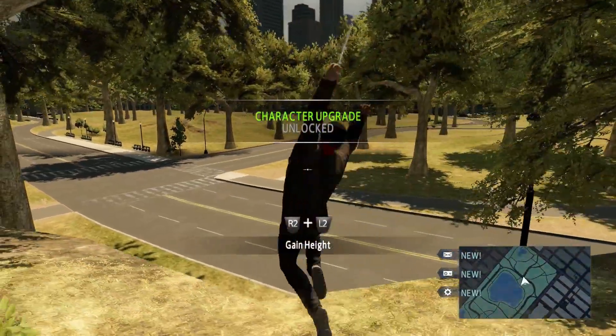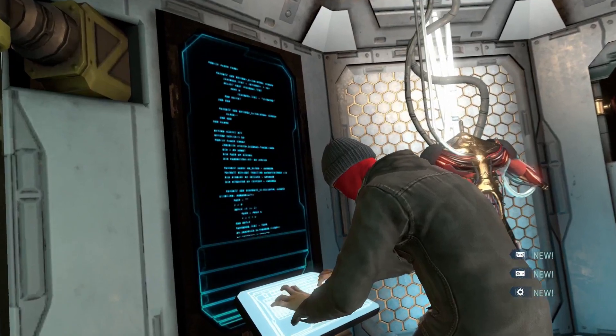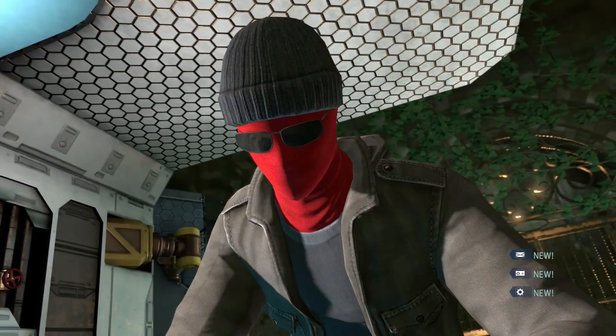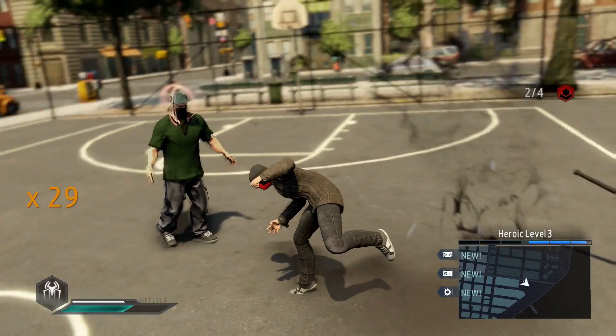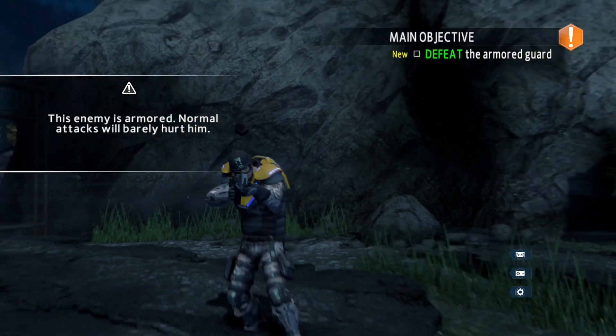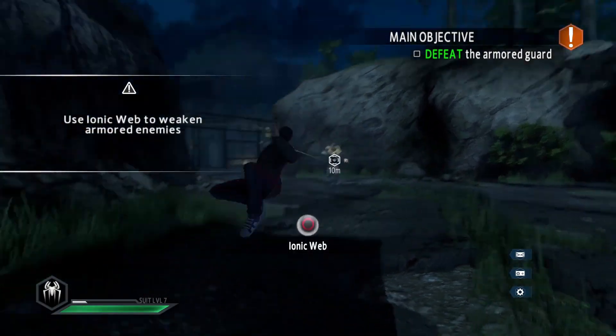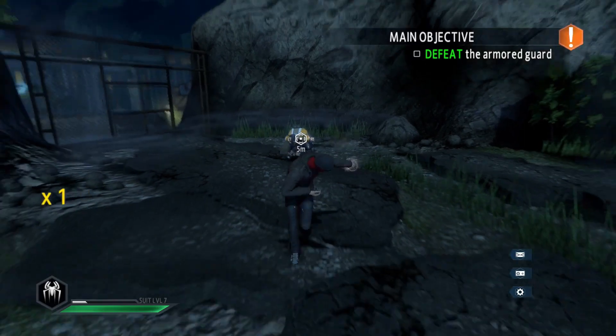After the cutscene we earn a trophy for unlocking the Ionic Web ability. Before progressing in the story we decide to finish all remaining hideouts, earning the Infiltration trophy, and then shortly after that the Vigilante trophy. We then discover the whereabouts of Kingpin's secret base, and after breaking an armoured guard's armour, we earn the Aerial Break trophy.